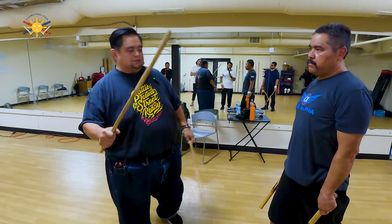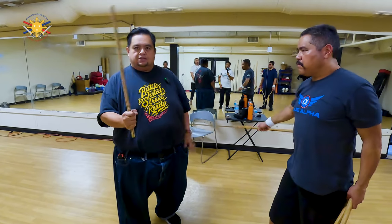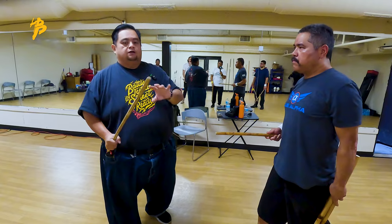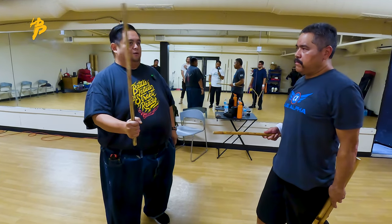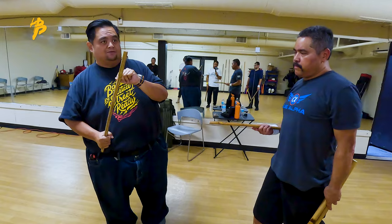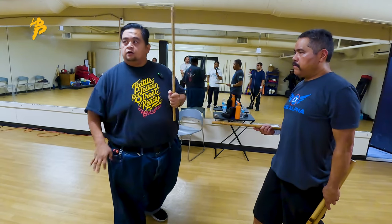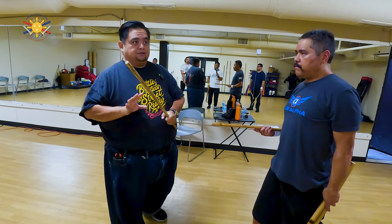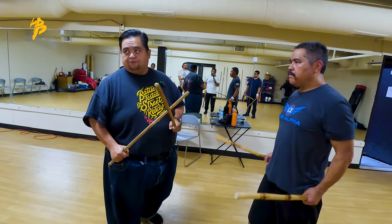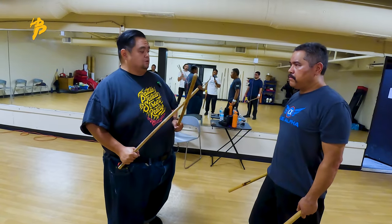In single stick, the one with the weapon hand kills your opponent, and the empty hand saves your life. I don't say your right hand kills your opponent — I say whichever one has the tool is the one that kills your opponent, and the empty hand saves your life. Because if I switch, it's the opposite. But with double stick, double stick is both defense and offense, depending on what you want it to do.